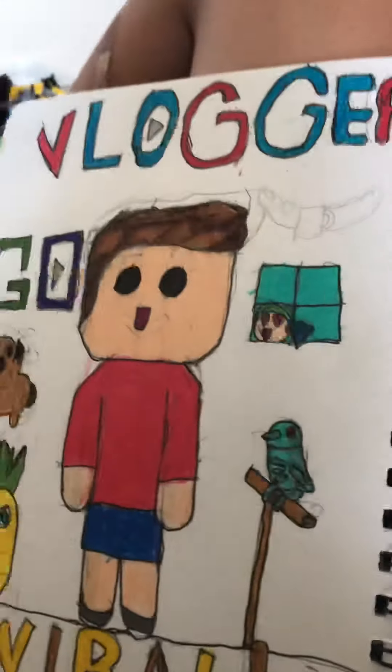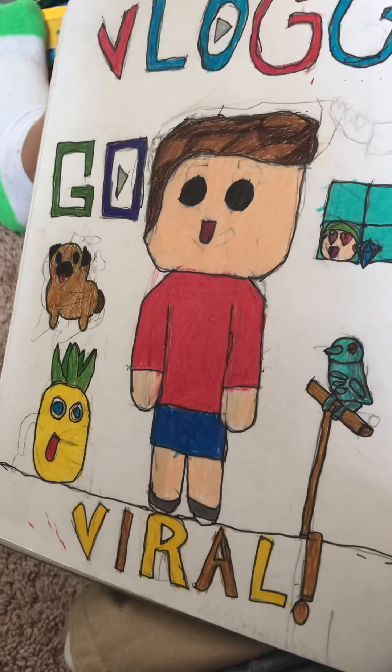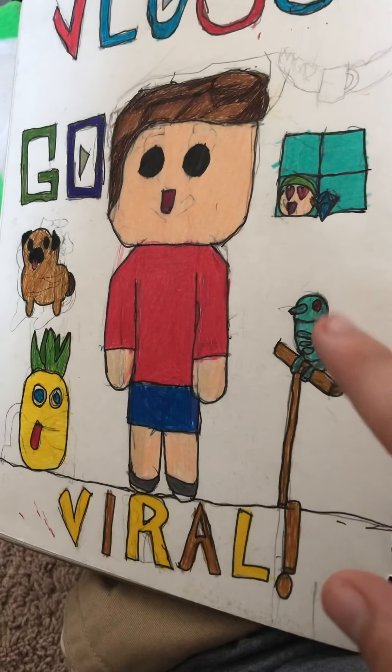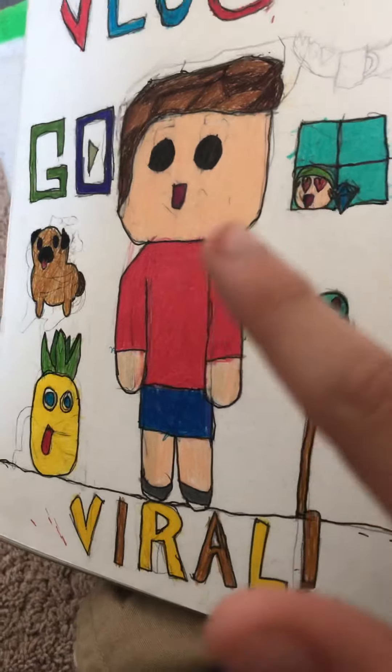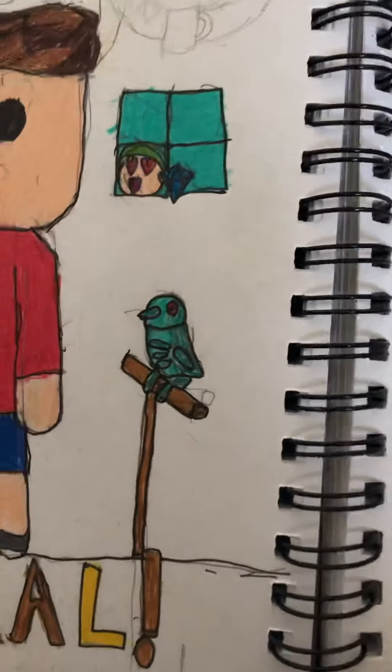Next we have Vlogger Go Viral — an old mobile game I used to play. Very, very cool. I still play, just not as often. You get a pug, you get a pineapple, you get a bird, and your character has a blockish head, which is really weird. And basically there'd be fans looking at you in the window in a non-creepy way.